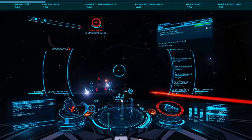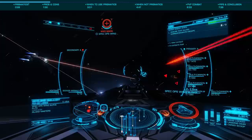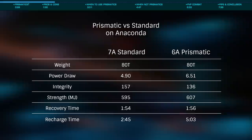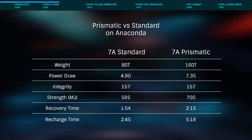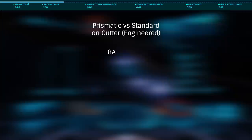Now that we understand how to obtain these shields, let's look at what's great — and isn't — about them. The most simple way to explain prismatics is they offer the benefits of an A-rated shield generator one size higher. For example, an Anaconda with 6A prismatics gives the same basic stats as a standard 7A shield in terms of not only strength but also weight, recovery, and recharge time. This can be an excellent compromise — when running a full-size class 7 prismatic on an Anaconda, you get the strength of a class 8, where the Anaconda has no class 8 slot.